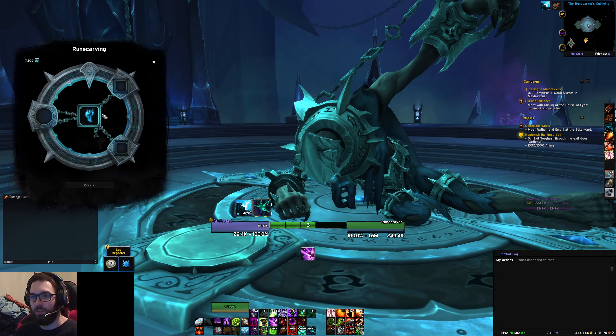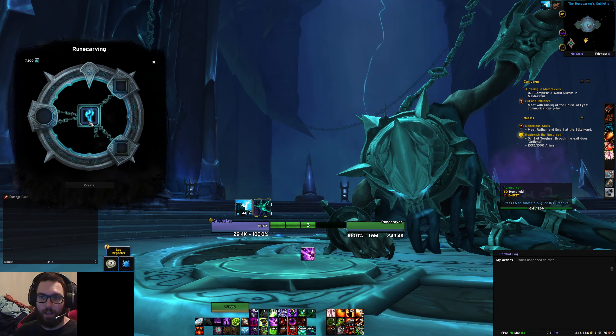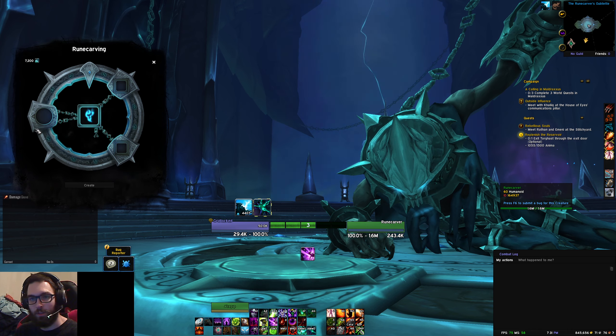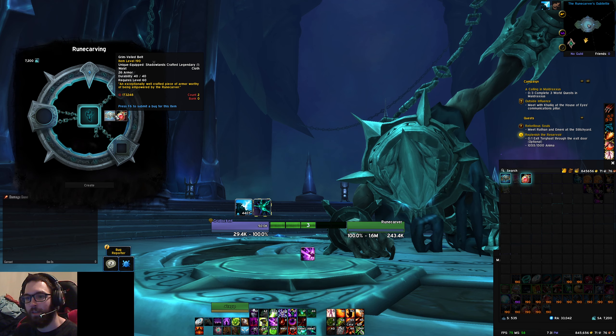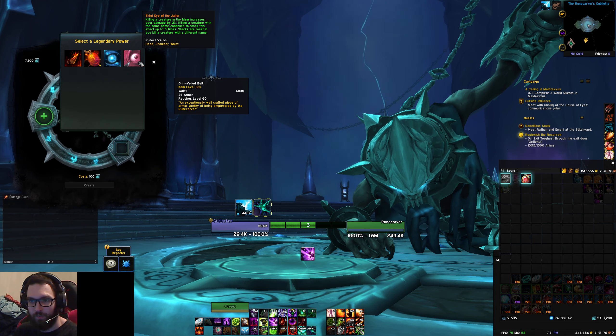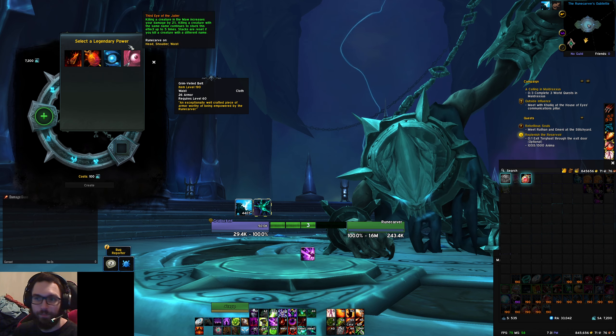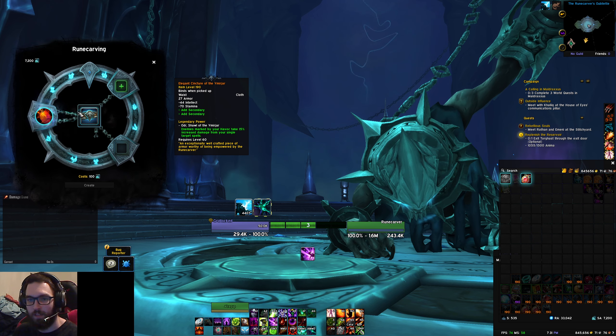How do we craft this legendary? Well, when we go to the Rune Carver inside Torghast, he's got a little menu here. You have your item that you can put in, and then from that item you have a list of stuff — your list of legendary powers. In this example, I'm going to go ahead and craft the Havoc legendary for Destro.